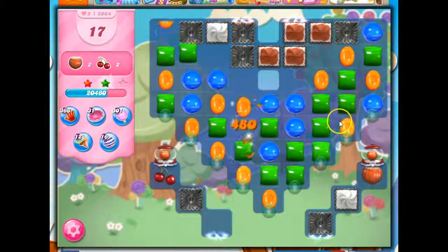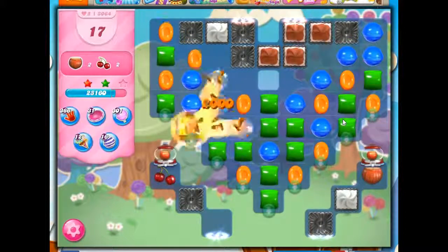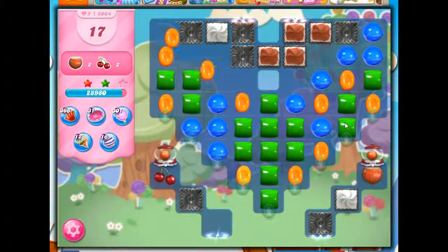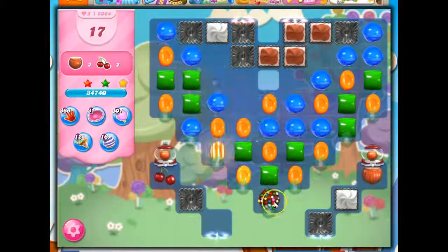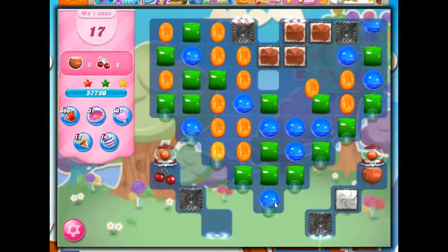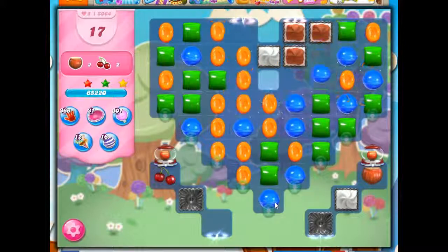So I'm going to go ahead and use the striped-wrapped combo and break up some of this stuff too. I think that because I have so few colors on the board, I'll have a lot of chances to make a lot of different specials, so I'm not going to worry too much. All the specials are being taken out, but that's what happens — when it's easy to create them, it's easy to have them accidentally explode.